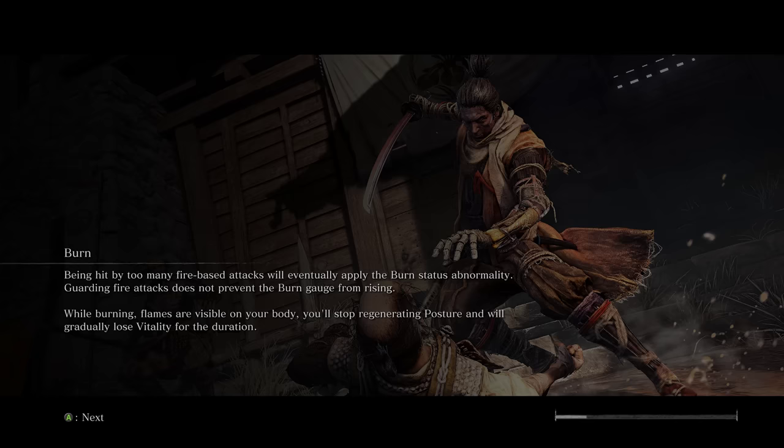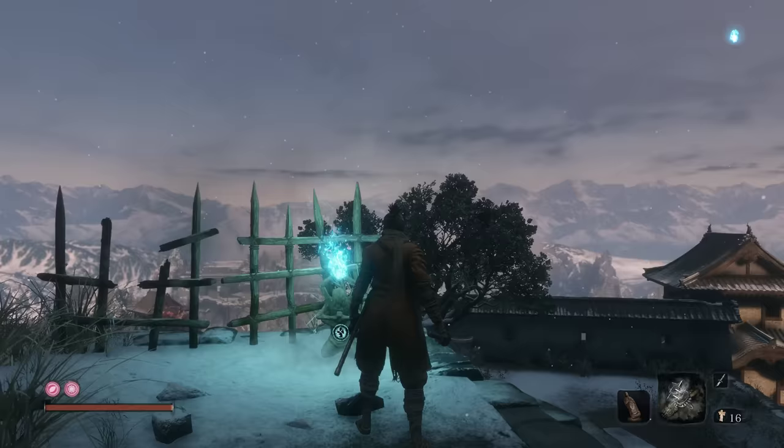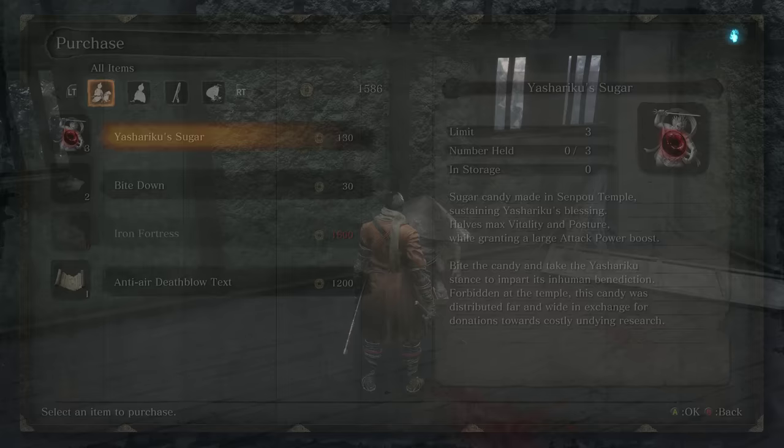Head and travel to the old Grave Idol. If you didn't pick up Iron Fortress, I would highly suggest getting this now. To briefly discuss the other two items he has: Yashiriku Sugar — really interesting. It cuts your health in half as well as your posture, but when it says a large attack boost, this thing makes you beefy.